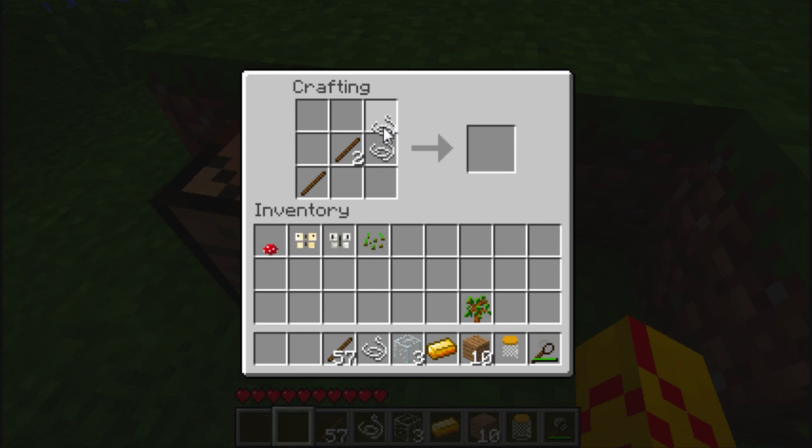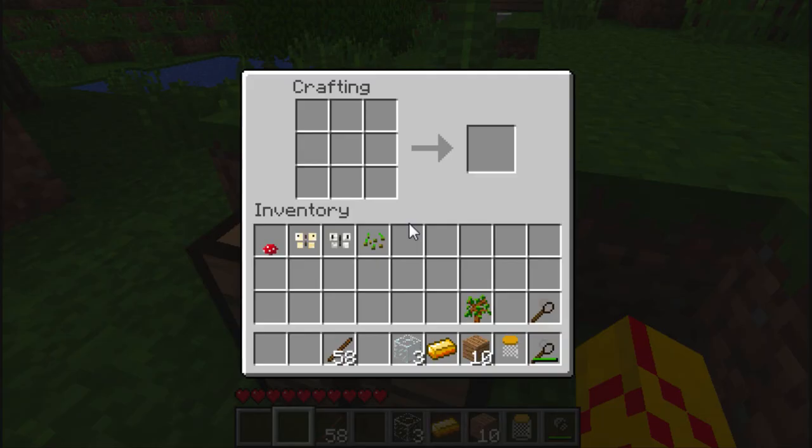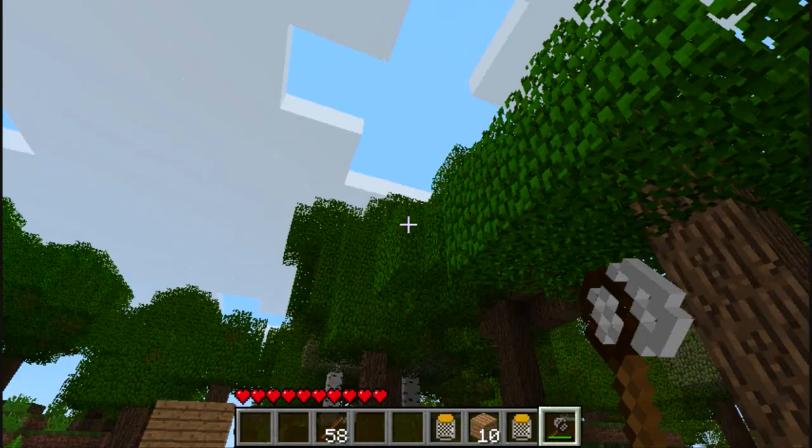You're just gonna get a stick there, stick there, some string there — there we go, butterfly net! You're also gonna need a jar. Put the glass there, there you go, there's your jar.